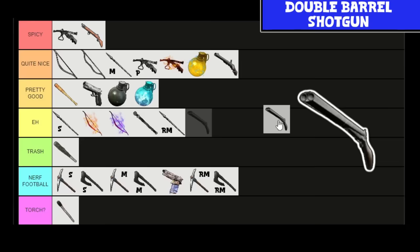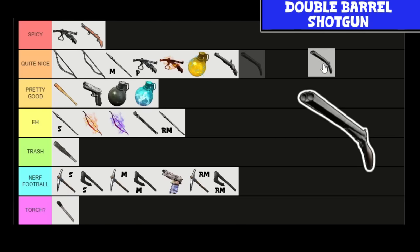First shotgun in the game: the Double Barrel Shotgun. Looks kind of weak off the bat — it's only 190 damage. But that's a little misleading because that is damage per pellet. From testing, it looks like there are about nine pellets in here, so that's a ton of damage. It would be a spicy for me because of that damage output, but it only holds two shells and there's a better shotgun in just a few levels. So I'll leave it at quite nice.